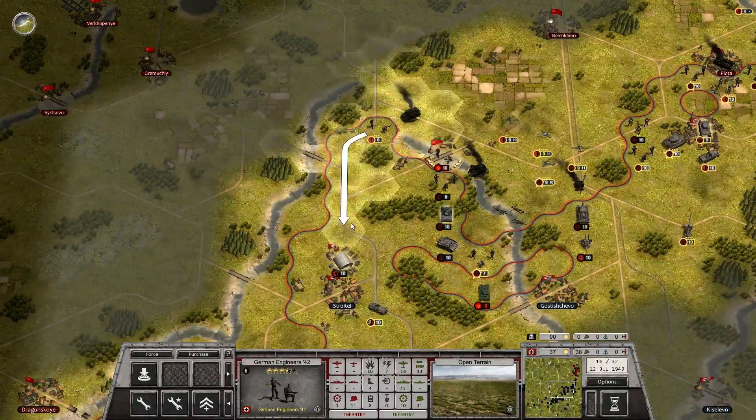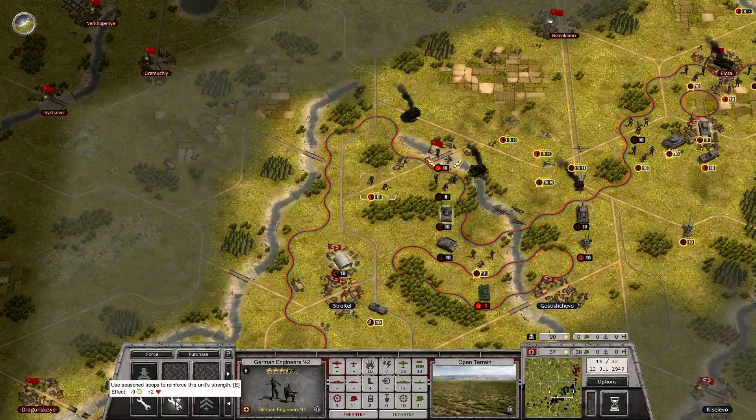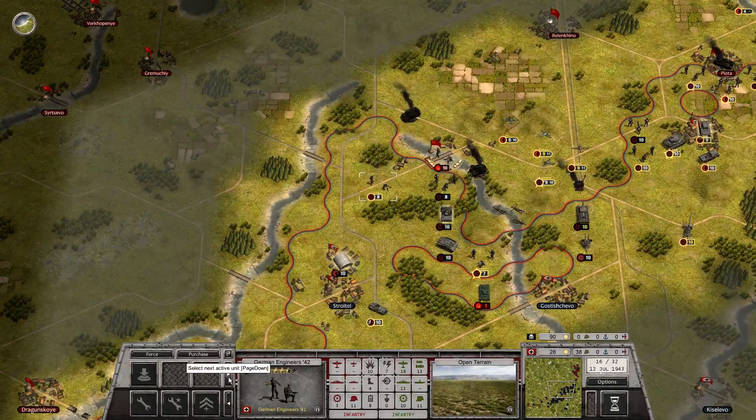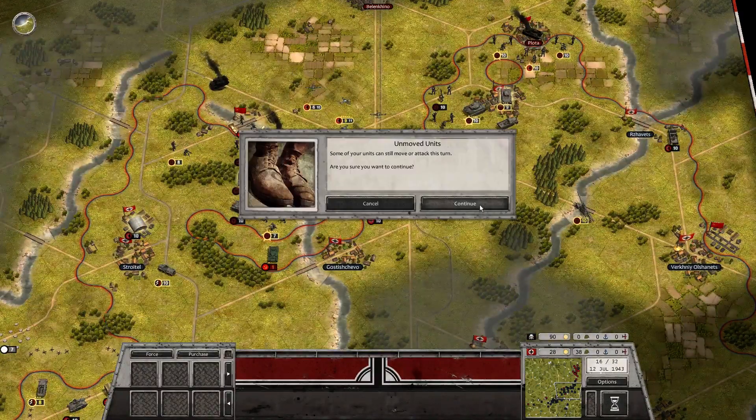I seriously need all my armor up there. So hopefully I haven't activated those guys yet — if I have, I might want to pull back a little bit. I'll still work towards getting this town and the bunker down here. These guys will move out of the way from the enemy artillery and replenish. Soviet turn 16 and we're halfway through the scenario.